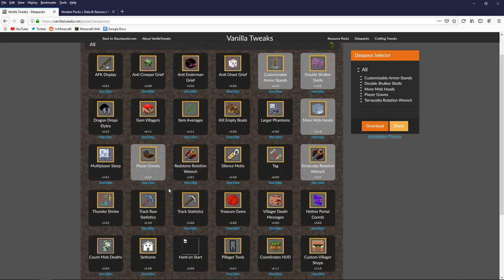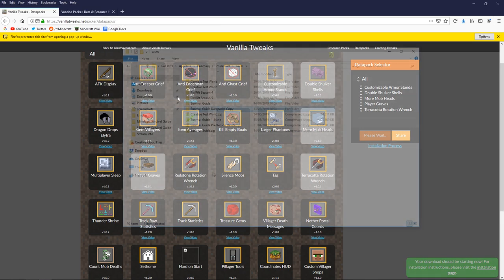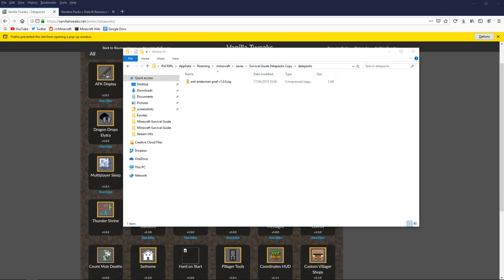There are a bunch of other datapacks we could look at, but for time I won't go over all of them today. Azuma has made videos explaining most of them on Vanillatweaks.net if you want to explore further. I'm going to hit download, save everything as a zip file, get it unzipped into our datapacks folder in the Survival Guide copy. When I load up my world, the datapacks will load automatically. If adding to a live multiplayer server, you can type slash reload as admin without restarting.